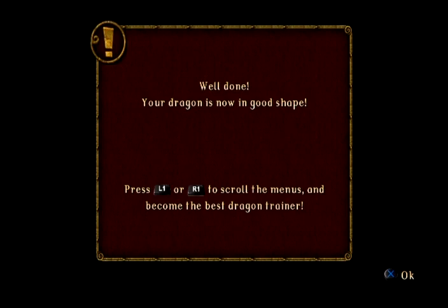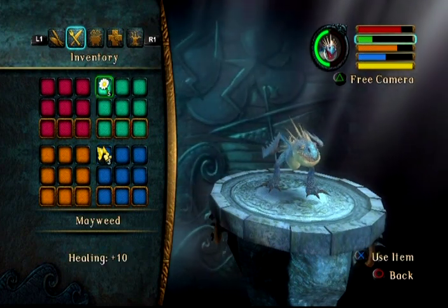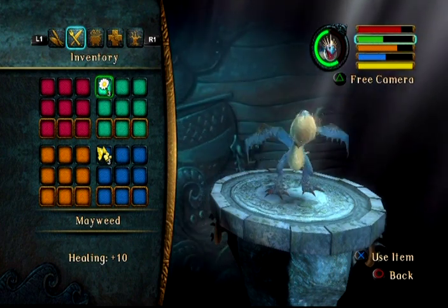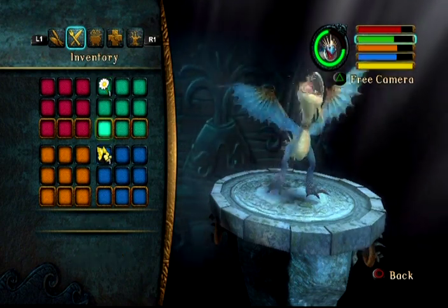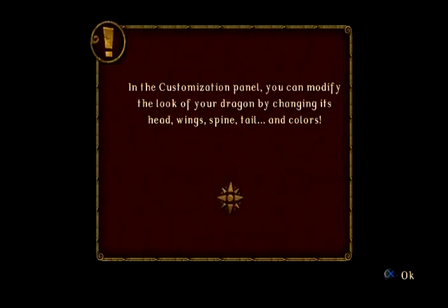Use L and R to scroll the menus and become the best dragon trainer. Let's keep increasing our meters — Mayweed increases healing. Not Mary Jane weed, but Mayweed. So I guess we're good enough. L1 and R1 — customization panel. You can change the look of your dragon. I don't care about that. I can't skip this automatically-playing pre-rendered cutscene, which is supposed to be a tutorial mission.